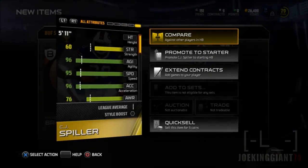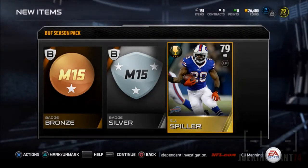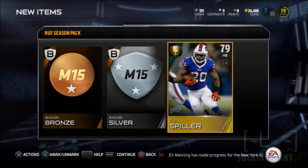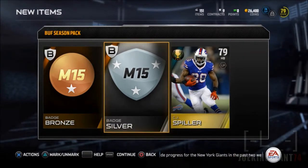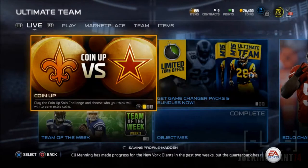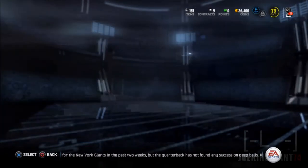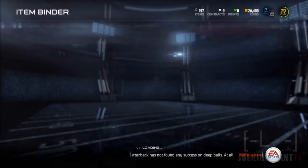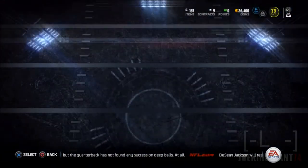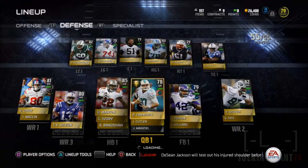He's one hell of a player - 95 speed, 96 acceleration, that's pretty much insane. The problem is I won't start him because I already have Doug Martin and Chris Ivory, so he's going to end up in the punt return team and kick return team, which is going to be pretty deadly. This guy is super fast and especially on kick return where you have a hundred yards to go, he's gonna step on the gas and take off like a speed demon.